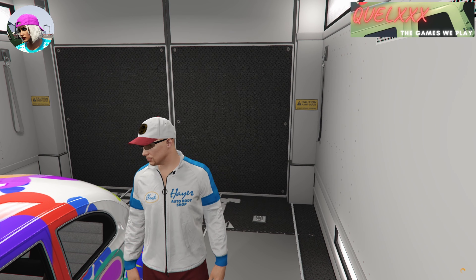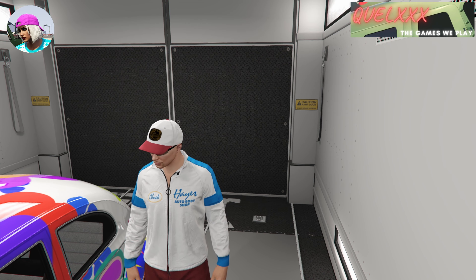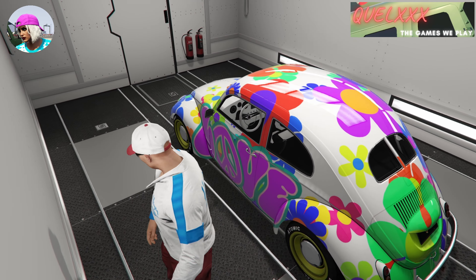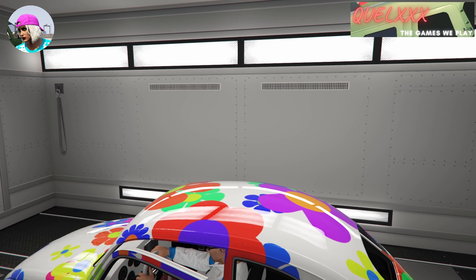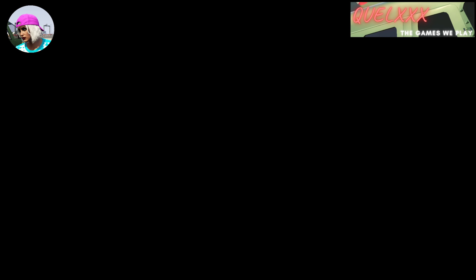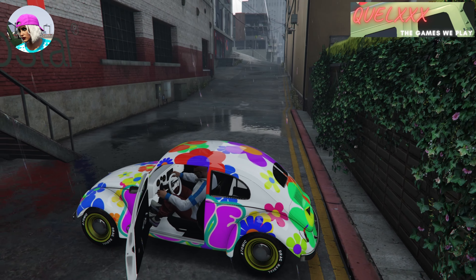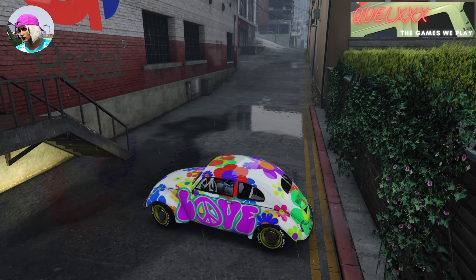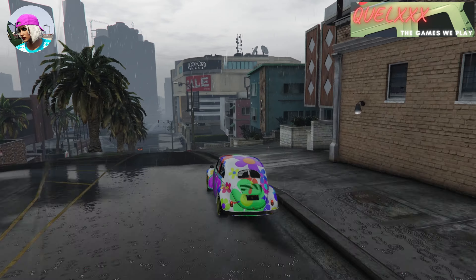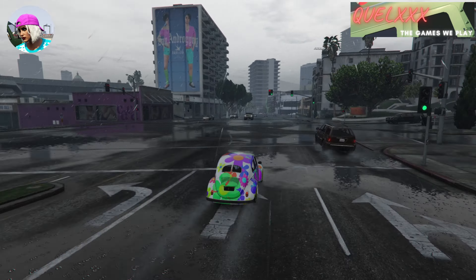Your friend should now return her personal vehicle to storage so that when you drive out, there won't be two similar cars with the same license plate on the map. After your friend has done that, get into the car and exit the MOC. If the car doesn't spawn outside with you, go into the interaction menu and call out the vehicle using MOC services. Then drive the car to LS Customs to glitch on the livery to your car.